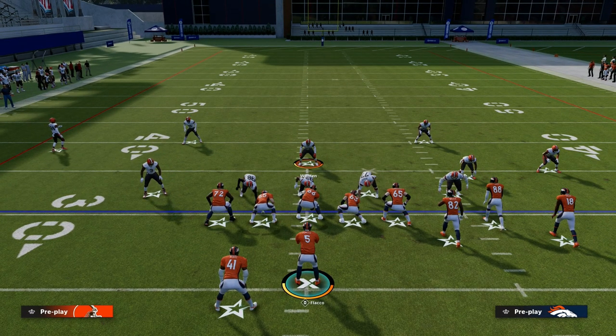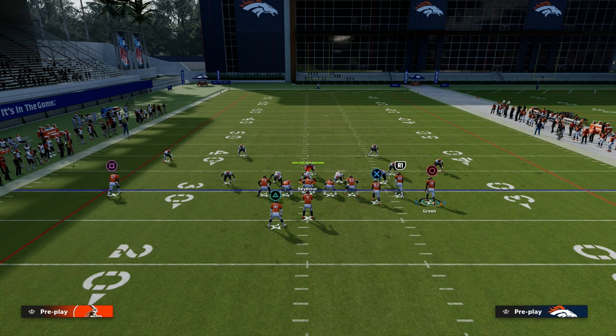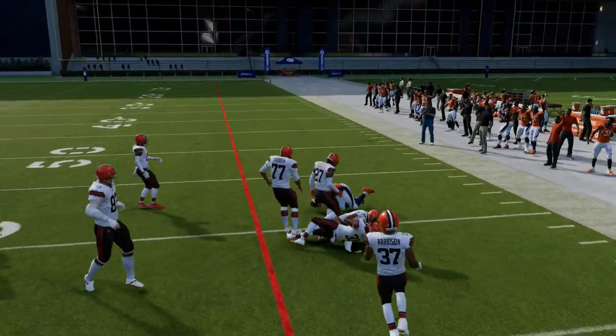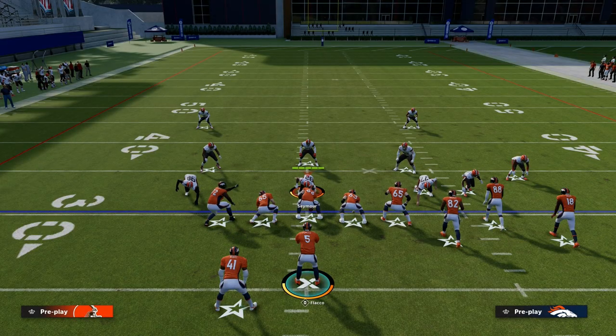Let's say I go to Mike Blitz zero and I try to send some cover zero pressure at the opponent. What I like about blocking my running back is it gives me some extra time against these pressures. As you can see here, I can throw it right to him. A lot of times that creates an auto-broken tackle where he can get out and continue to run upfield.